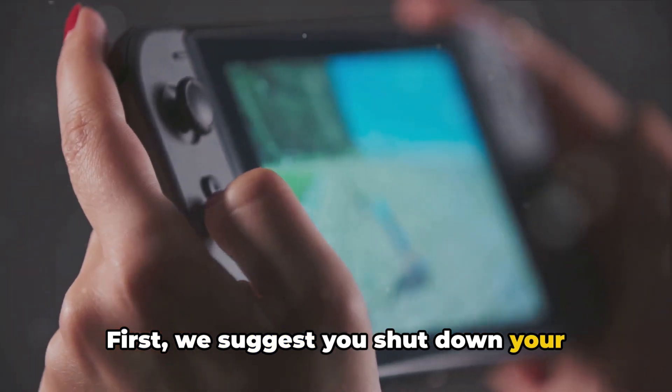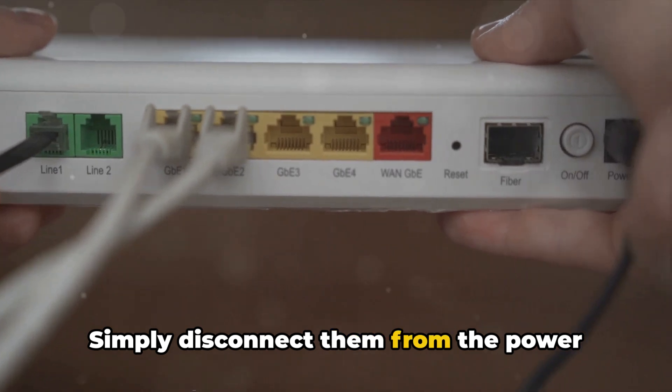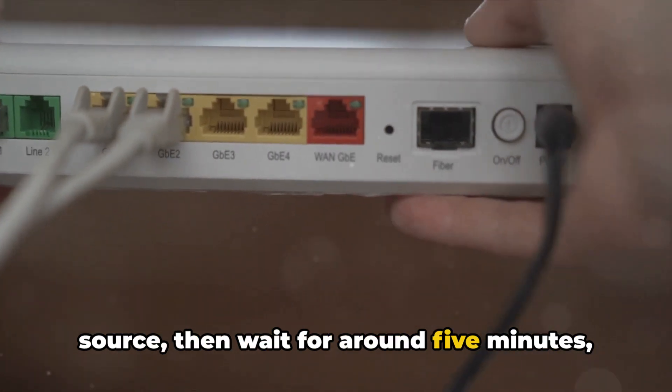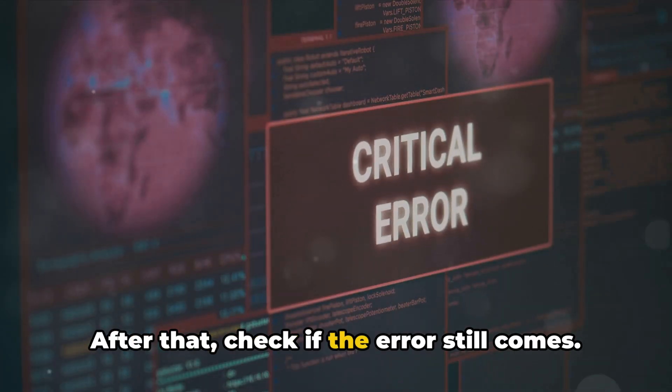First, we suggest you shut down your device and router completely. Simply disconnect them from the power source, then wait for around 5 minutes, then restart both. After that, check if the error still comes.